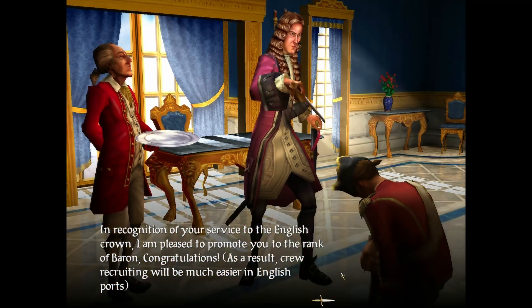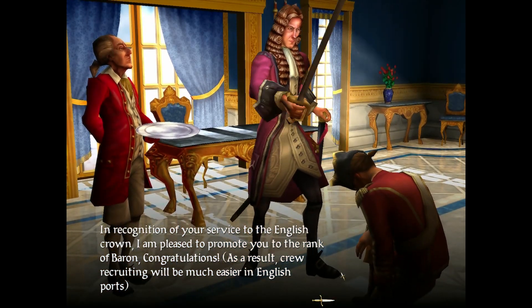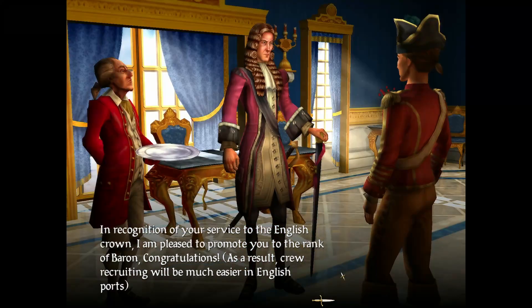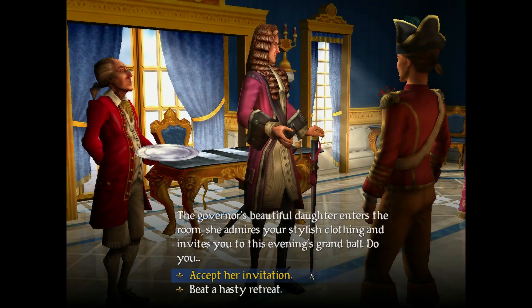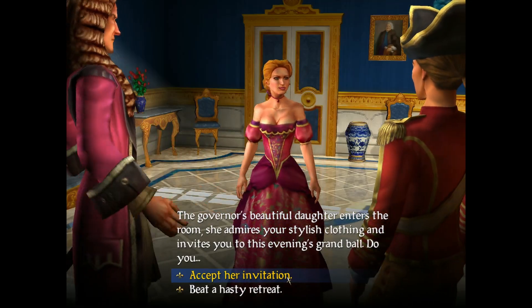The governor or other leadership person can increase your rank with the town's specific faction, along with royal letters permitting you to attack other factions' ships. If you are lucky, you might be able to court their daughter as well.